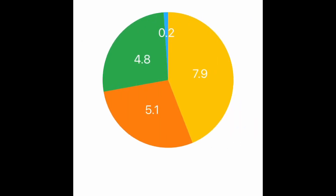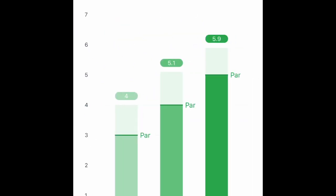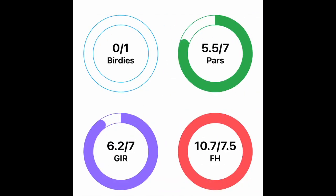This pie graph is going to give you where your averages are as far as bars go — very useful information. This bar graph is going to pretty much do the same thing so you can know what you're averaging on par threes, par fours, par fives, and see which one is usually your worst hole. Here it is going to show you how many pars you average, how many fairways you hit, and how many greens in regulation you hit per round.